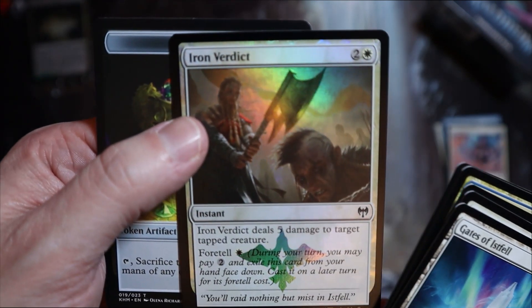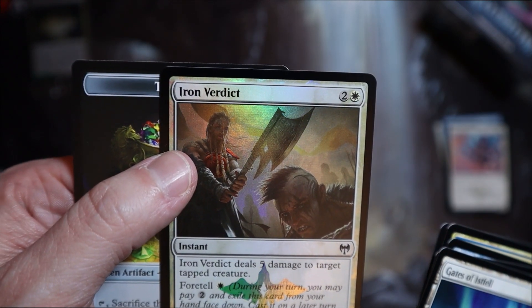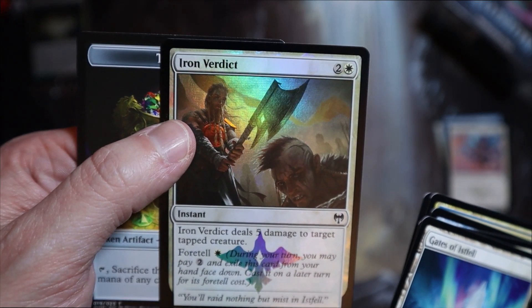Oh, foil — whatever the hell that is. Iron Verdict. Okay, three damage deals five damage to your target tapped creature, and you can foretell it for two and one. So you pay two mana to foretell it and then at instant speed you can do five damage to a target tapped creature.